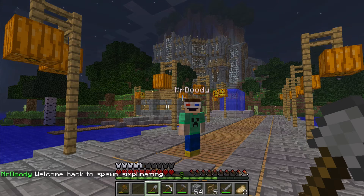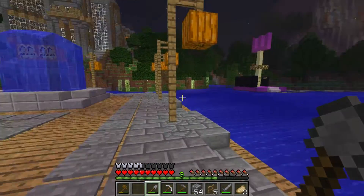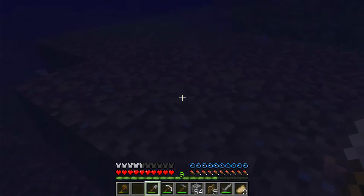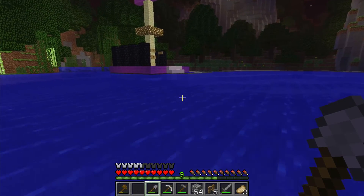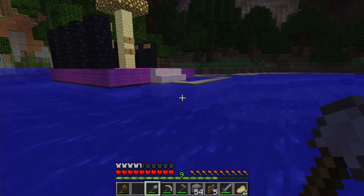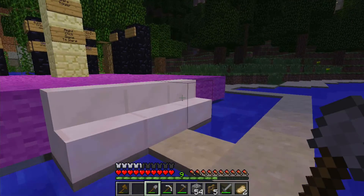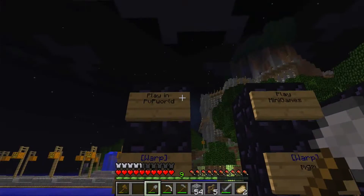Today I'm going to be showing you guys around the server and showing you all the different warps and how to use them. Over here on the right is the server's warp towers, and you can see them in various places to show you how to get to different places. If you don't know what a warp is, it's a command that helps you get to set places that the admins have set up. I'm gonna go over here and show you real quick, and then we'll check a few of them out. So there's the warp tower.